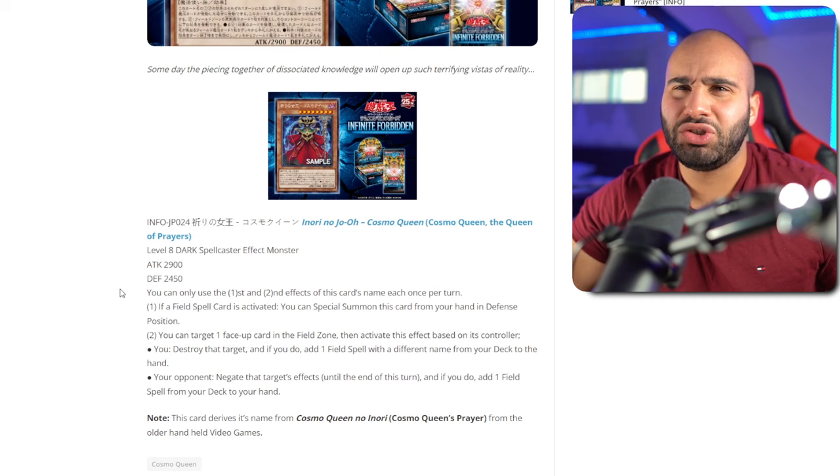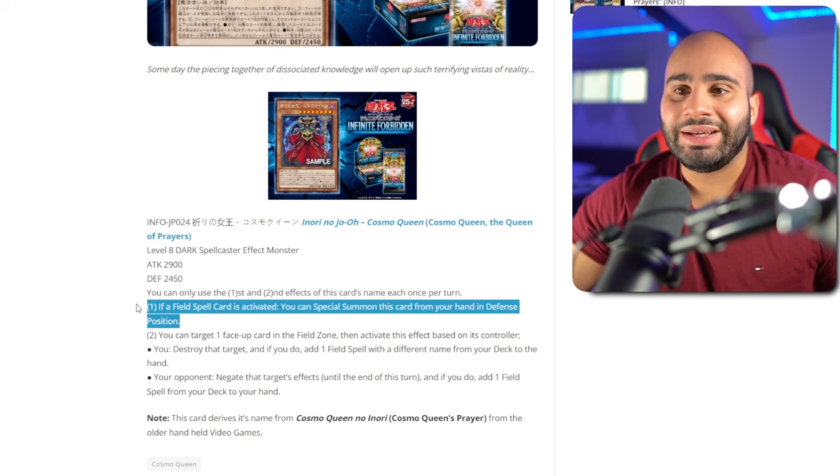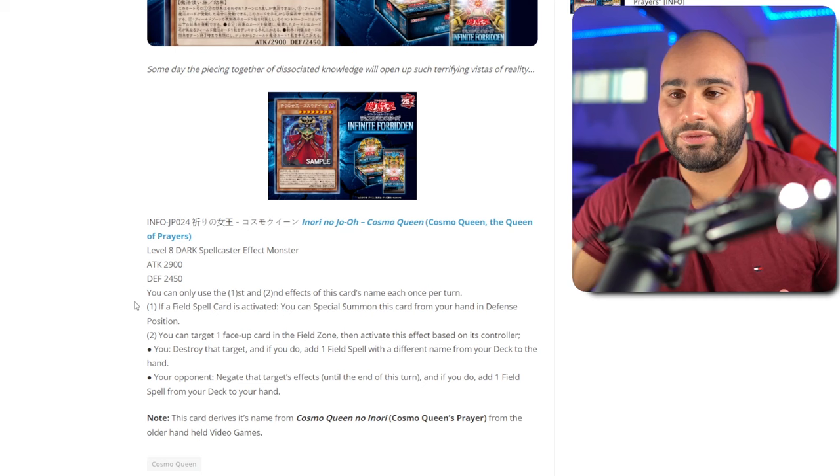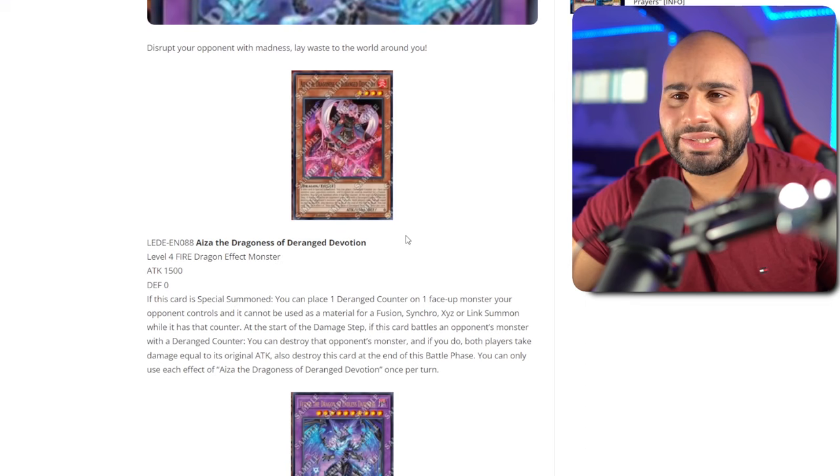I don't dislike this card — it's definitely not bad. You special summon it and either negate something and search your own Field Spell, which gets your stuff going. It's also an extender — it's a 3-plus-1 going second if your opponent has a Field Spell. But if your opponent doesn't have one, it doesn't do much, though you can still use it with your own Field Spell. If you have to summon it on your opponent's turn, you're also turning on Triple Tactic Talent and Thrust, which I'm not a big fan of. It's better if you're summoning it on your own turn and using it on your opponent's Field Spell, but then you'd need to play multiple Field Spells to make this card good. It's a little too complicated for no good reason — this card is definitely not trash, though. I think it has a lot of potential, and I'm looking forward to seeing how I can combo with it.